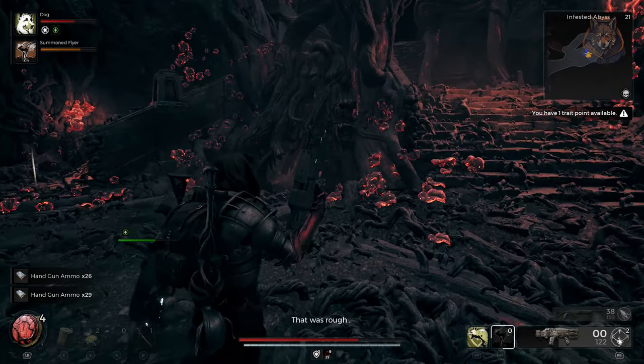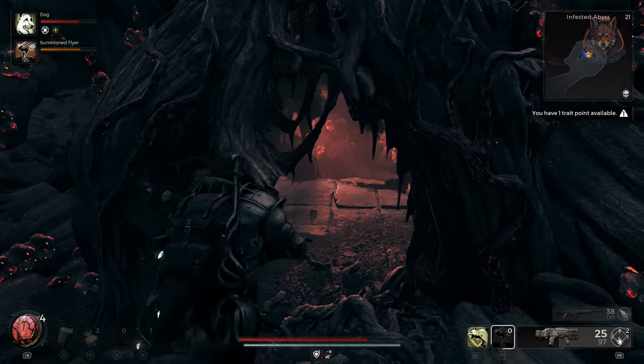Once the third one is destroyed, head inside and you will find a skeleton in a coffin with the Crystal Staff inside.